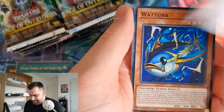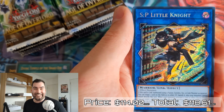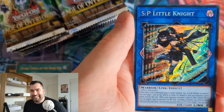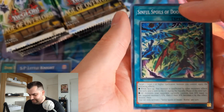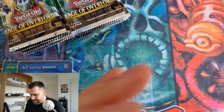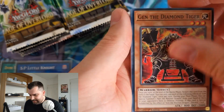SP Little Knight out of a box that I won — it doesn't get better than that! Shout out to West City for putting on an event with really good prizes. Everyone who got top four went home with something, which was really cool, and then first place got a box as well. There were also entry packs for everyone else.